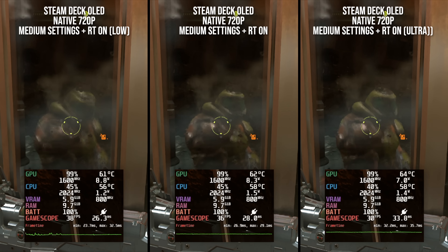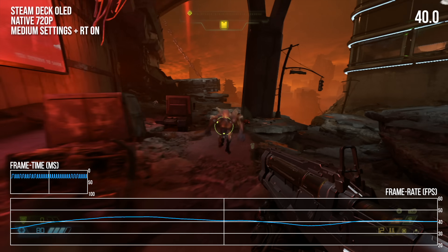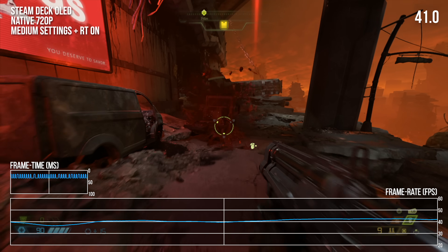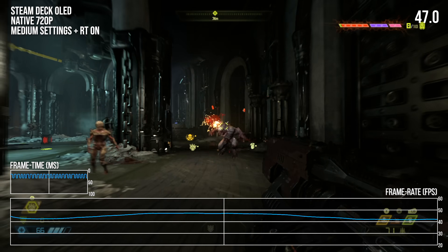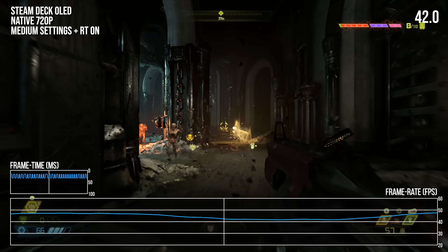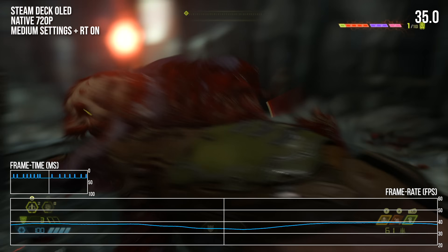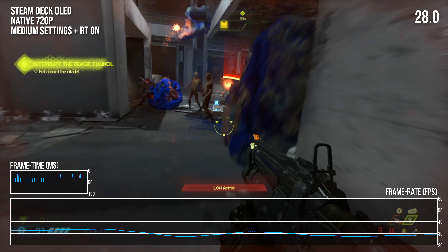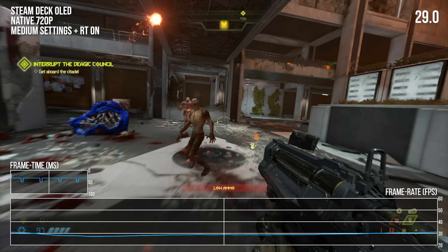Performance takes an understandable hit, with higher RT settings increasing the strain on the Steam Deck hardware further. But in typical play, we're firmly in playable framerate territory. Through a quick run of the first couple of levels, we see readouts between 30 and 50 FPS, with the game struggling a little more in dense indoor environments but staying pretty reasonable for the most part. Sub-30 FPS performance is a possibility here and there, but with a 30 FPS framerate cap, it would mostly be smooth sailing.